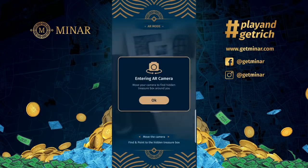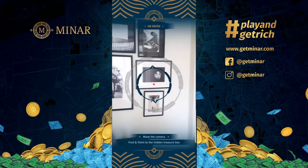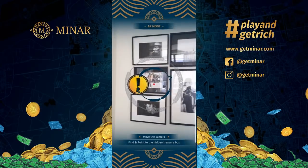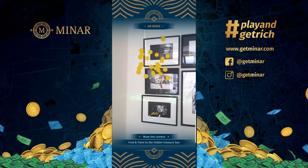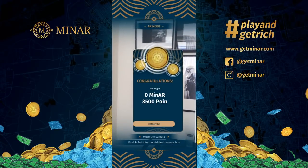You have to use the augmented reality feature to explore the area around you and find a treasure box. It's 360 degrees, so you can go up and down. You have to point directly at that target and allow the treasure box to open, and you can collect your coins and points.